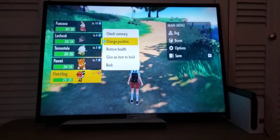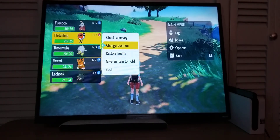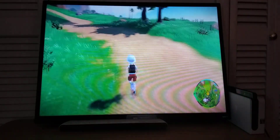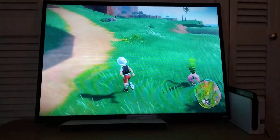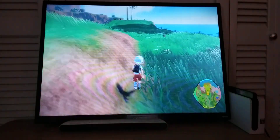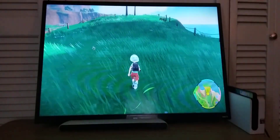I'm going to switch Fletchling up to the front. There we go — I just kind of like it in the front. Also, I activated the map so you can see it and see how far we're going. Figured that'd be a little more convenient for you guys.